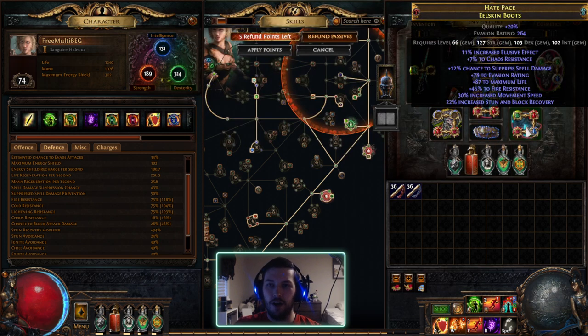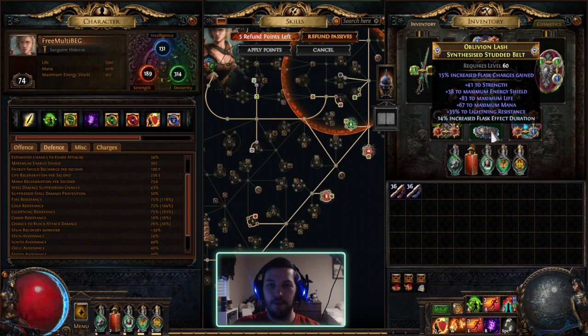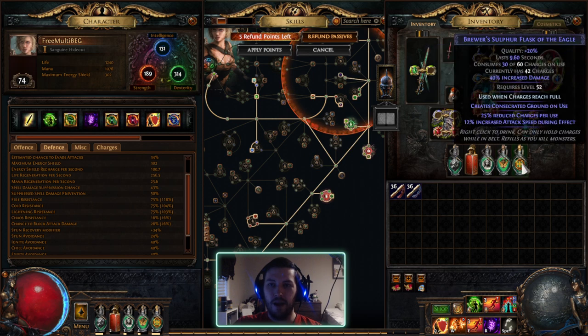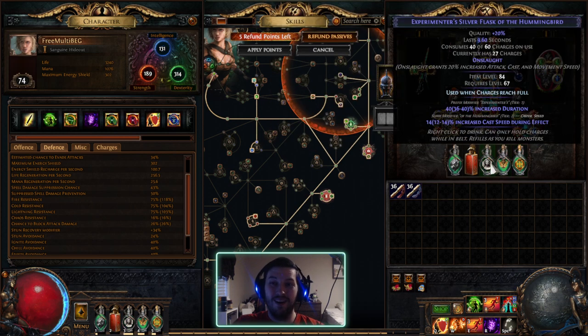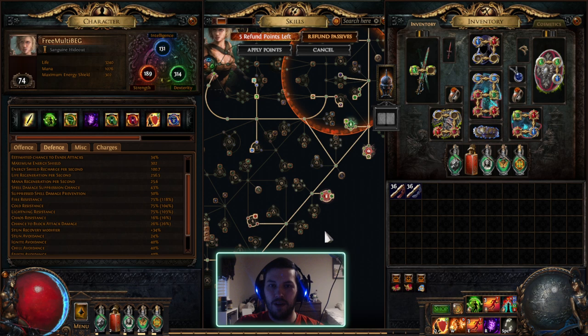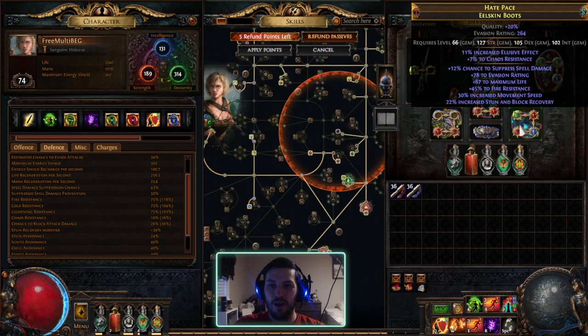The boots are another hand-me-down. The elusive effect isn't really that useful, although I do get Elusive from Withering Step which gives a chance to avoid damage and some move speed. Chaos Resist is good, and it has life, movement speed, spell suppression, and resist. Overall pretty solid. I have some mostly low-level flasks I haven't fully sorted — I have a level 4 quicksilver I need to replace, and my resists are actually not capped without it, so I need to work on that.